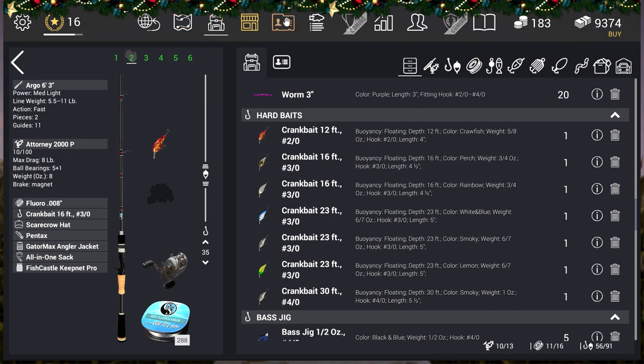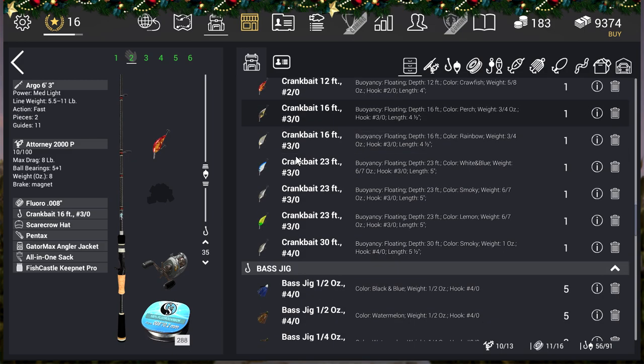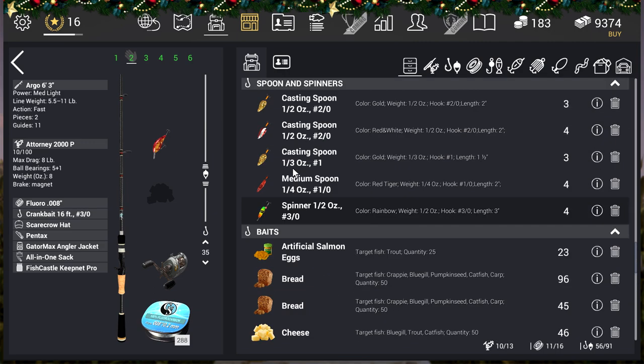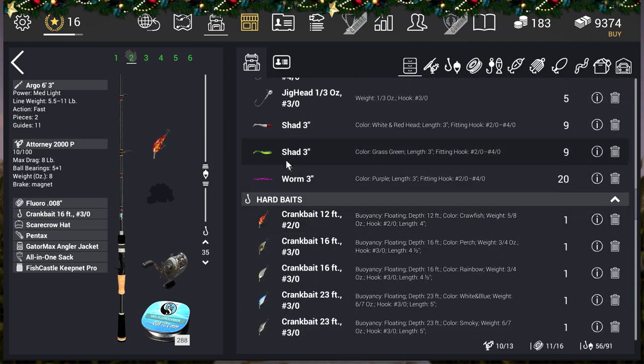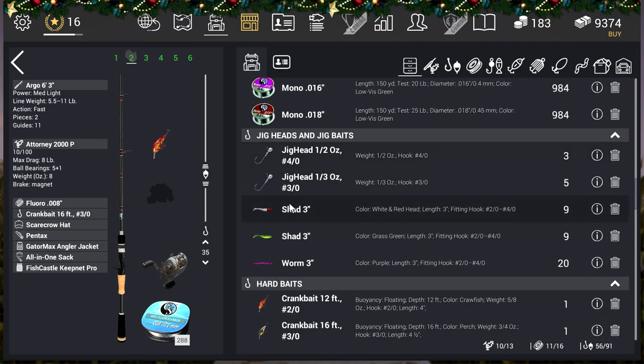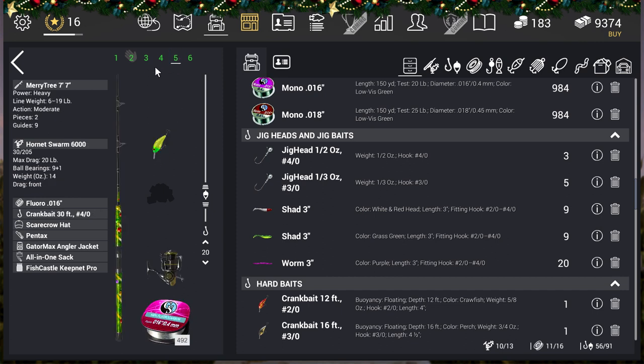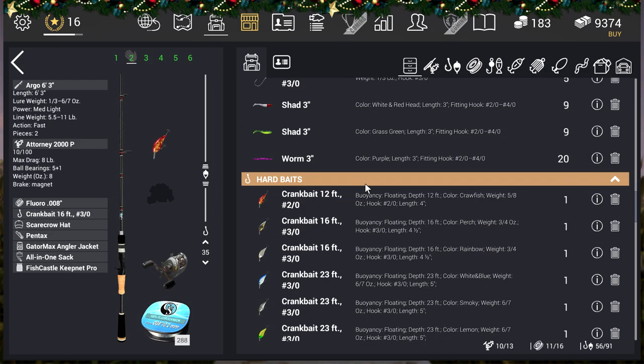But if you don't have any crankbaits, shads or spinners work well too, or a medium spoon like that one, or a spinner like that. Either works really well.